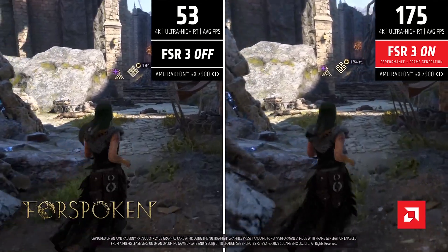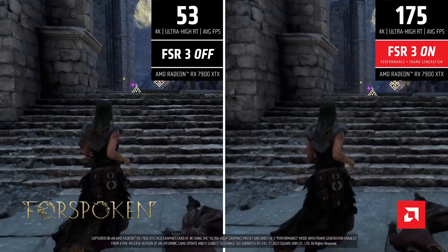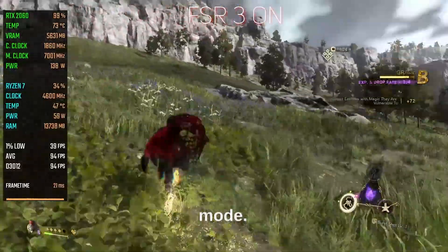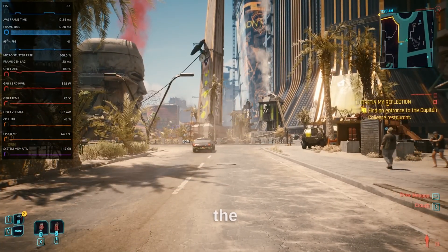FSR 3 with fluid motion frames is already available in two games in its full form. Additionally, in around 20 other games, fluid motion frames can be enabled through the driver, but initial tests have shown that it is not very effective in this mode. It turns out that in this mode the frame generator automatically turns off as soon as the player begins to actively move the camera.